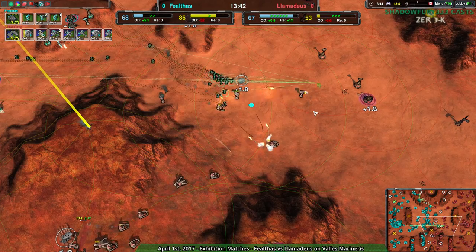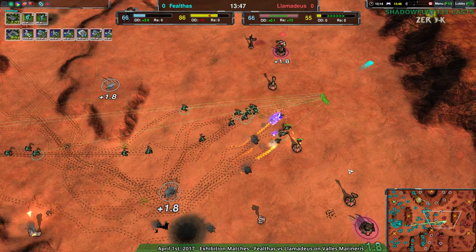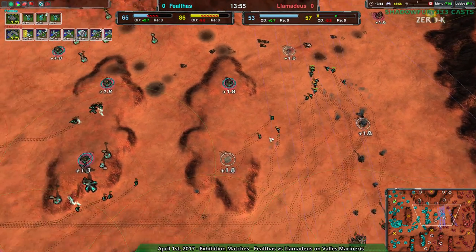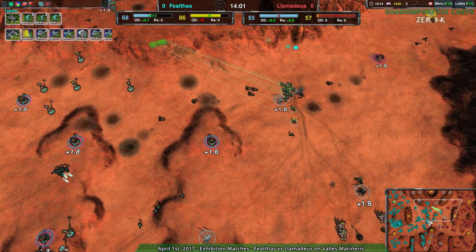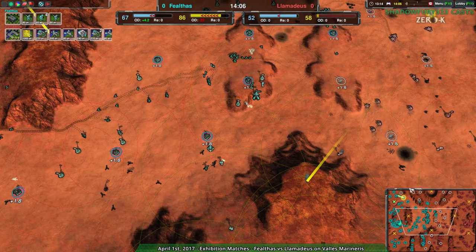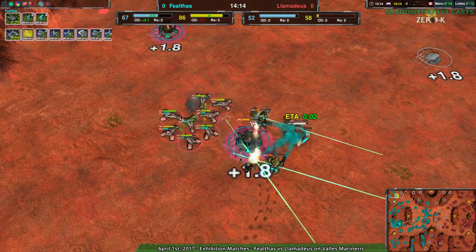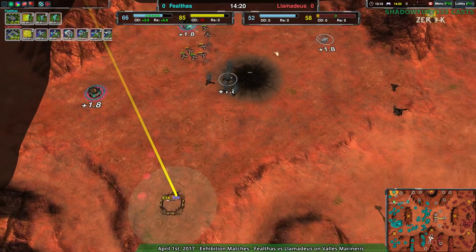Honestly, they haven't had to deal with that many Scalpels either — this is the real moment of truth though. Fealthas is not splitting up their Glaives as much as I would have expected, but they are avoiding the Scalpels, which is fairly wise. Although the times they were fighting the Scalpels, it did work out — so I'd say Fealthas' micro is on point enough to deal with that. But yeah, we aren't seeing any Cloaked units basically. So it is possible to beat Hovercraft with Cloakie, at least on Valles Marineris, without necessarily using all the Cloaked units.